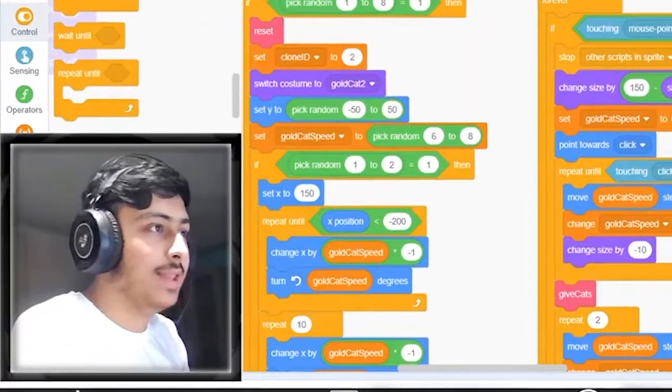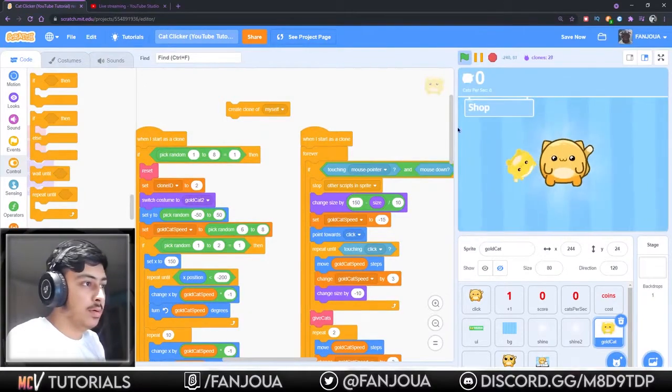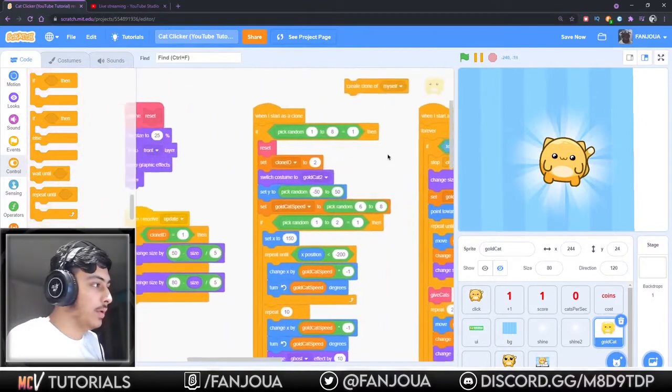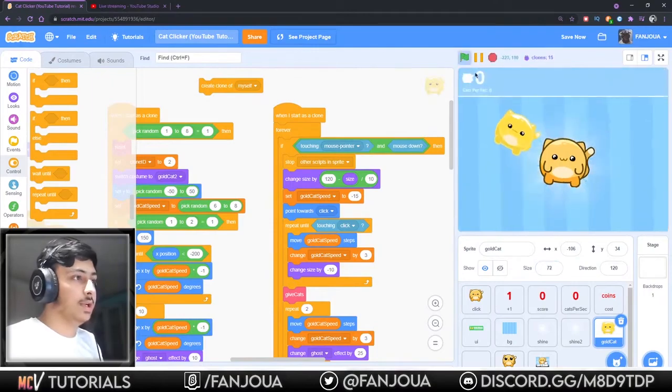Yeah, that is looking good but I need to set this size. Okay, it is resetting somewhere - I don't know where. Let's show this. Okay, this is good. 150 would be really big, so 120. Okay, its default size is like 70 or 60 or something, so we'll set it at 60.